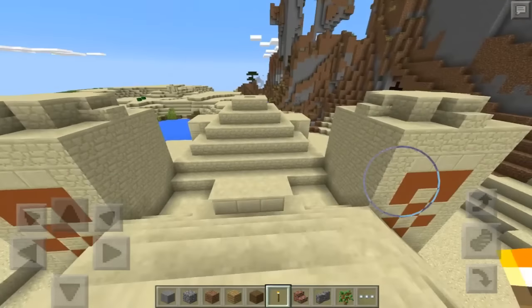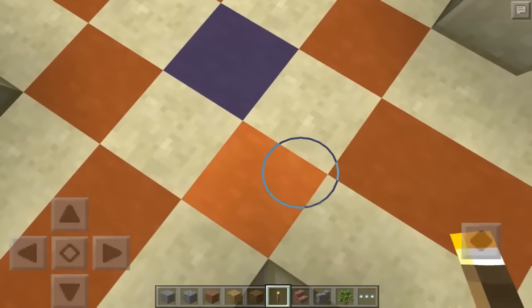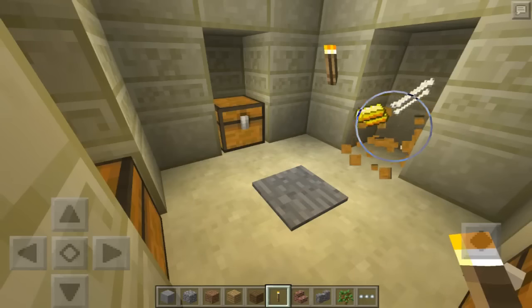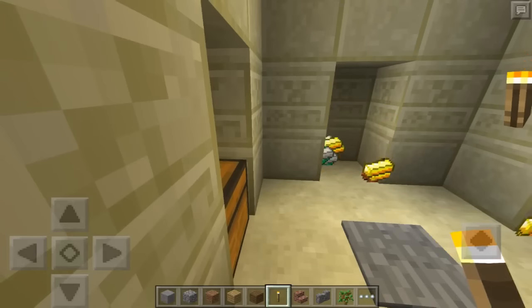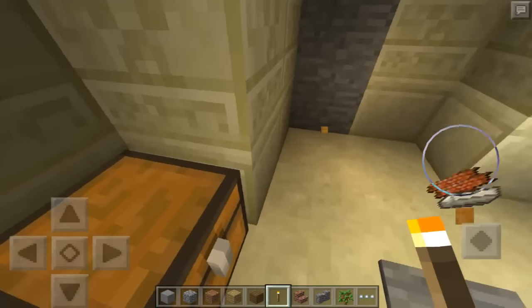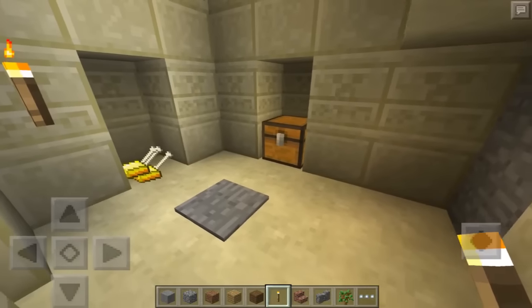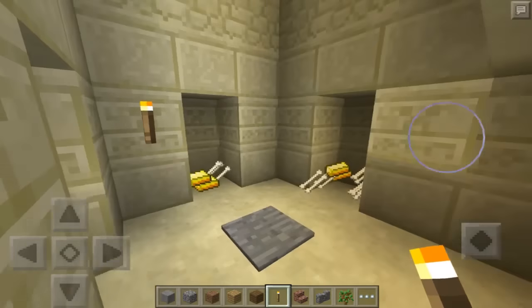Now let me show you what happens if you step on the pressure plate, but first we need to loot the second temple too. You can fall all the way down as long as you don't touch the pressure plate. We find iron in this one, which is new — we haven't found that yet. We also find more iron and a lot of bone.